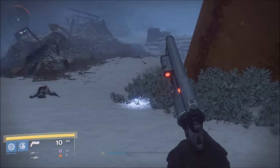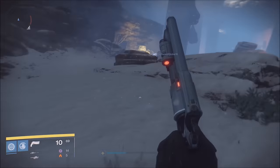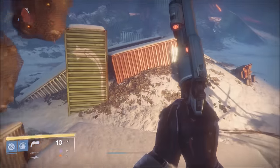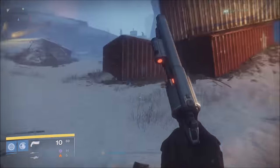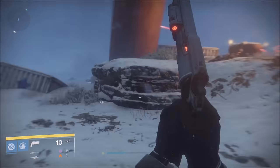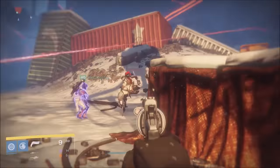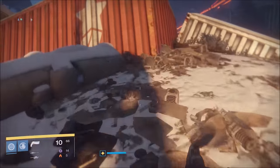Let me know what light level you're on and what console you're playing on. I'd love to see you in the stream — maybe we can raid, do strikes, or run Prison of Elders together. Also remember: open all your packages, and if you have old etheric light you can rank up the Queen at the Reef. You can also rank up Eris Morn by doing the Court of Oryx, and she'll give you good loot from her packages too. Utilize all your materials to rank up.